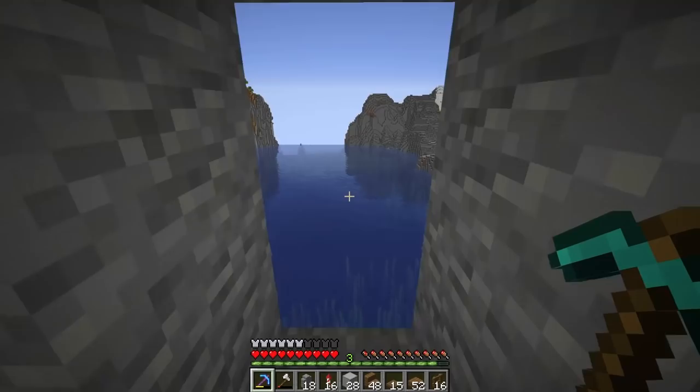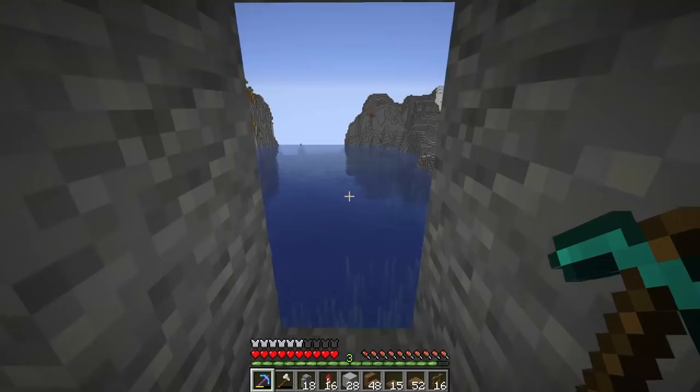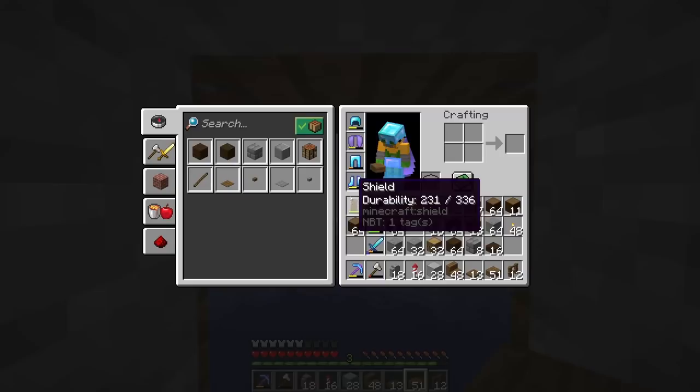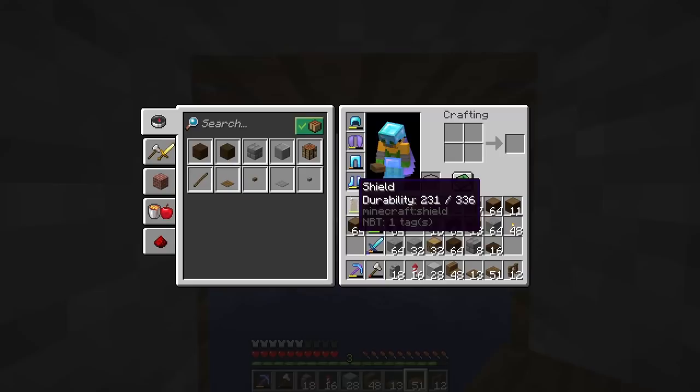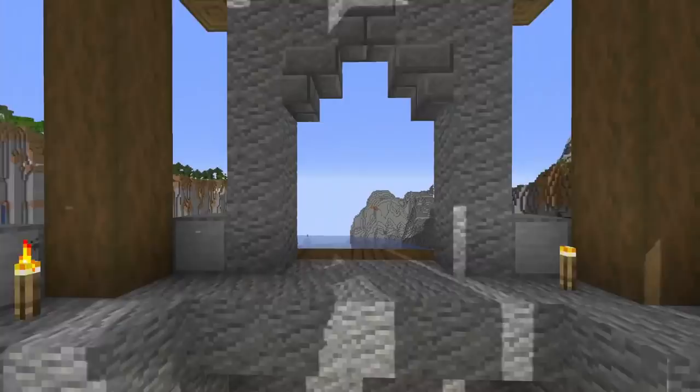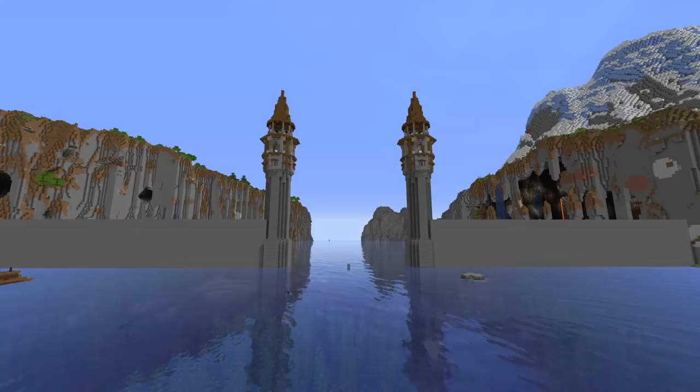We're also going to add a window right here in the middle — probably best to do that from the inside. Bust out a wall, a couple of fence posts on each side, some spruce trapdoors on top of those fence posts, and a little slab in the middle. That's a fairly nice little window on each side of the build. And I think for the most part, that is this tower complete.